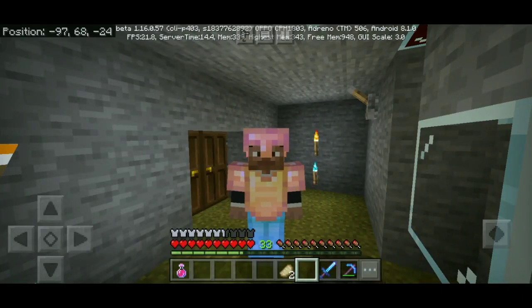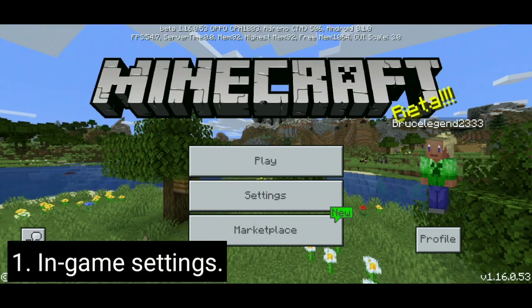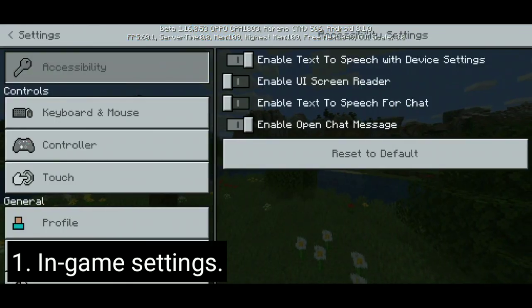Hey, welcome to the channel, Simon here. In this video I'm going to talk about Minecraft online multiplayer and how to fix all the bugs and glitches and roadblocks. Mojang hasn't fixed them, and especially in the beta there are bugs like the one which shows 'unable to connect to the world' in privacy and online multiplayer. So let's begin.